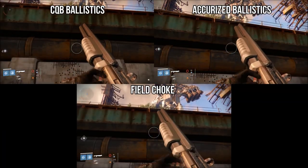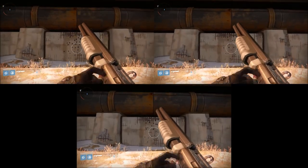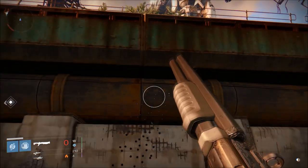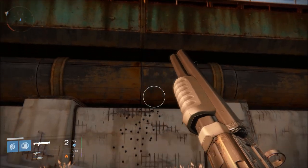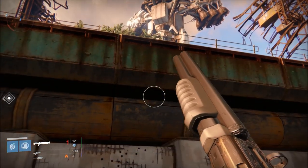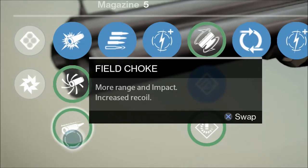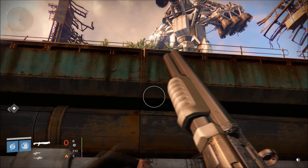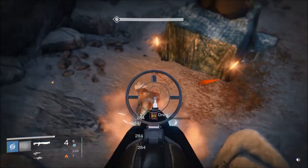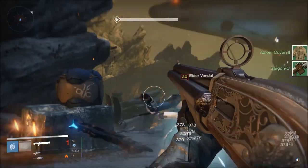Considering its first-row options, there's an obvious decision to make. The general trend is a choice between range or recoil management. CQB Ballistics grants even more stability on top of the horseman's already stellar base, and Field Choke and Accurized Ballistics give helpful nudges to the much-needed range and a smidgen of impact to boot. Between the two, Field Choke is going to be best if you prefer a little extra range over the minor penalty to stability, as the base range is already so pathetic that a little extra from CQB Ballistics isn't going to make much of a difference.